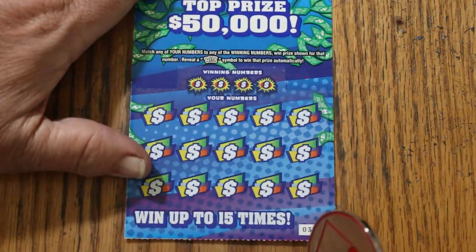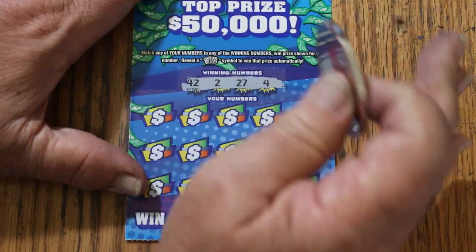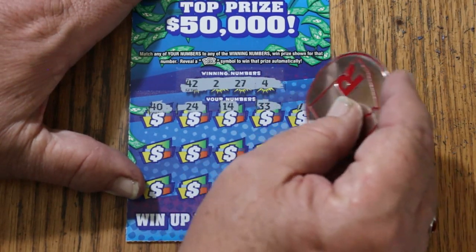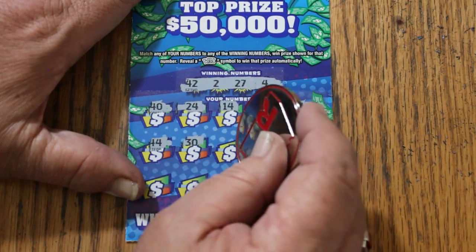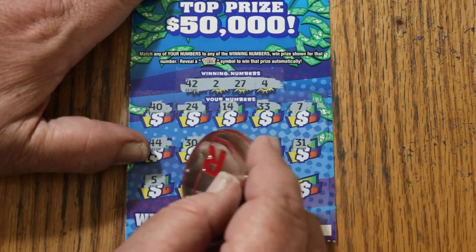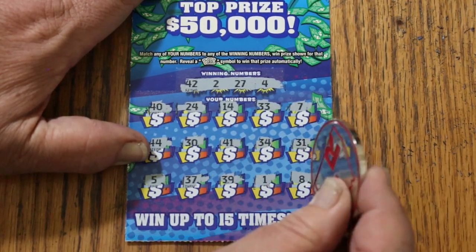Ticket 31: 41, 42, 2, 27, 4, 40, 24, 14, 33, 7, 44 club, 30, 41, 34, 31, 5, 37, 39, 1. LV's 8 — that's 2 down.